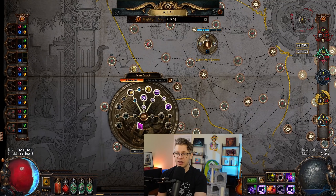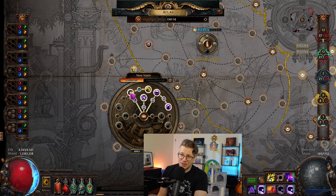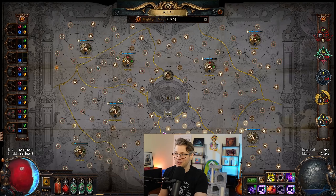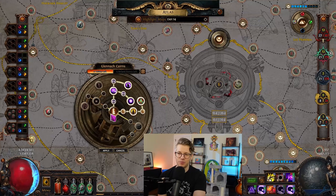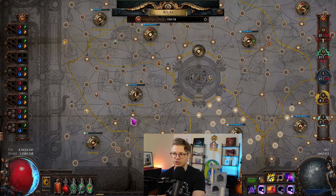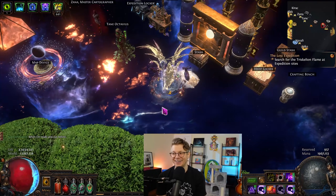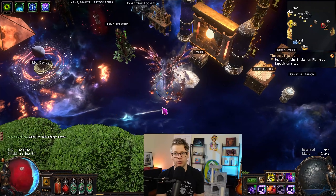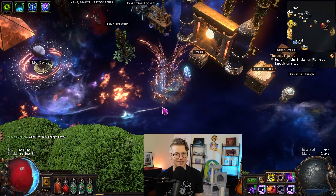I really wanted to show the least-investment, casual approach you could do — running the maps, doing most of the expeditions — and here you go. In about six hours we made about 18 exalts. The plan tomorrow is to run New Vestir and farm primarily for legions — I might mix it up, maybe a Rogue Trader or Rogue Exiles. I'm considering combining it with other strategies, maybe bouncing with Glennach, but I want to focus on New Vestir and legion.